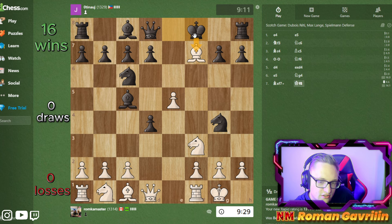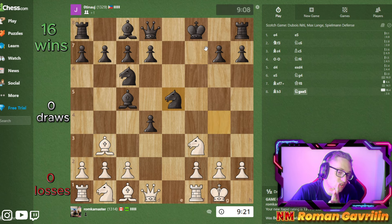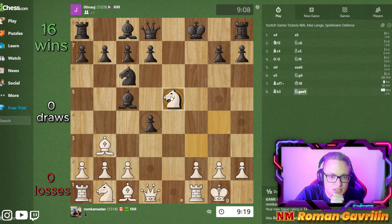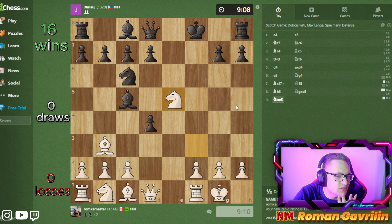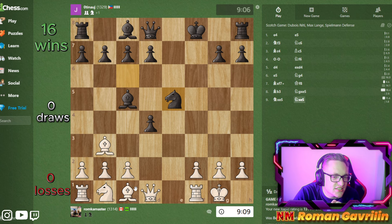I don't know why he didn't take, but there is also some bishop g5 interesting move. Now bishop is on e7 - I don't want to go into this. Let's play bishop b3. Now my bishop is looking towards this interesting and very weak king. Now I think I can play knight g5, I can play bishop g5, I can play just knight d5 and queen h5, and just ask the question - what's the next move?